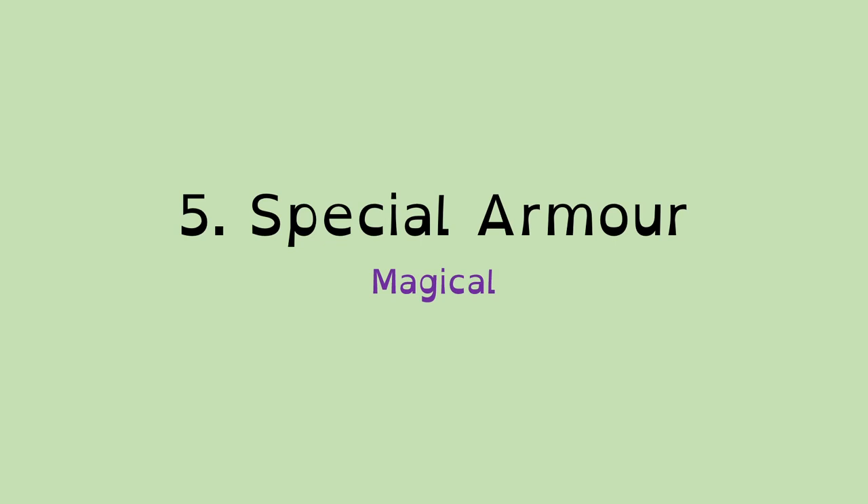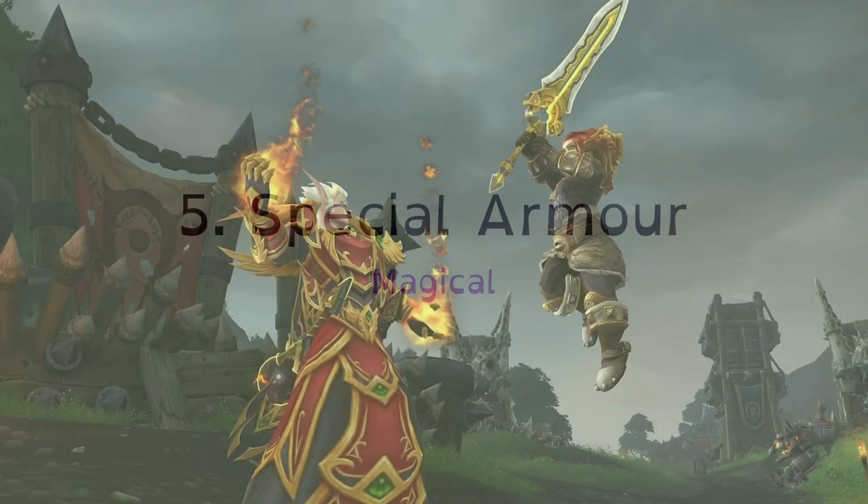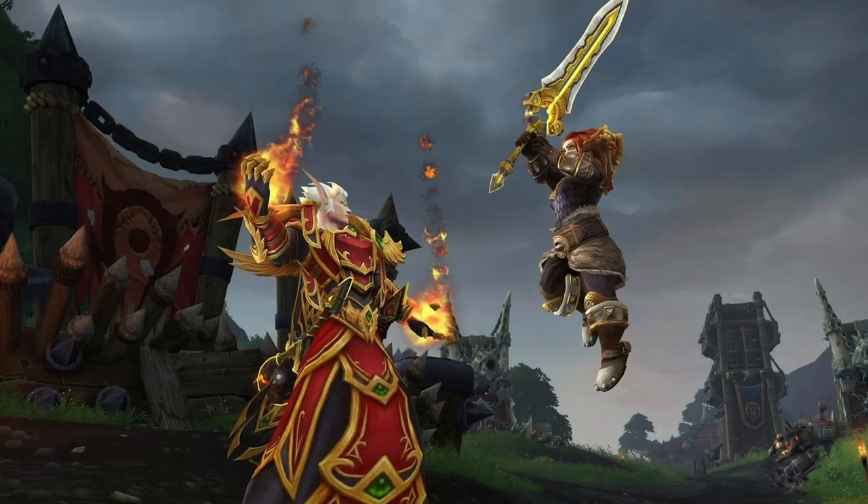So there you have it. We have the five tiers: we've gone from cloth, leather, chain, plate, all the way through to special armor. Your top tiers of armor might be very special indeed — it might look really cool. And that's it from me for now.